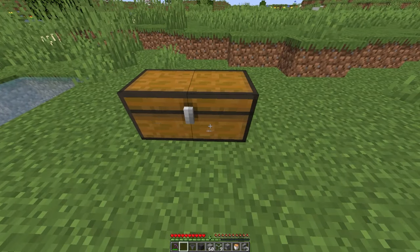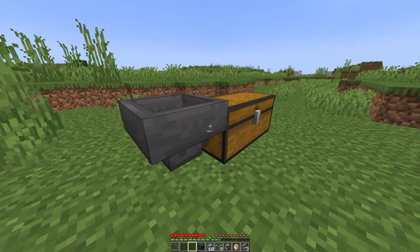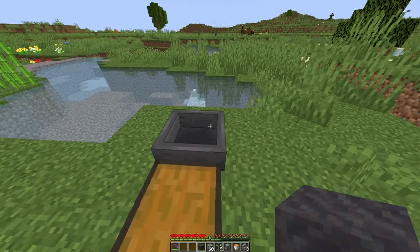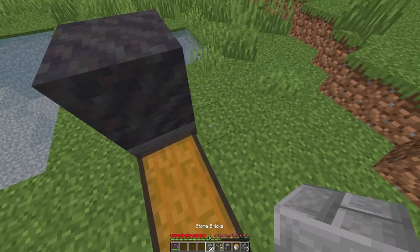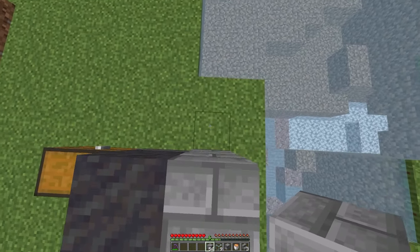down a double chest. Then, falling directly behind the double chest, take out your hopper and place it into that chest. Afterwards, on top of the hopper, get on top and place down a mud block, and around the mud block take out your building block of choice and make a two-tall wall all the way around the mud block.